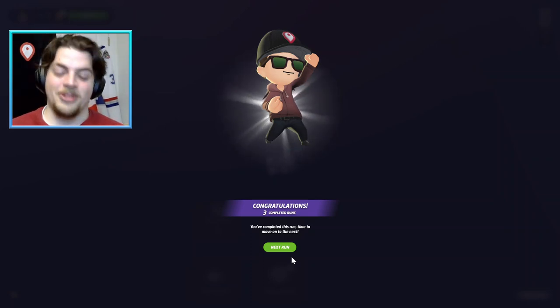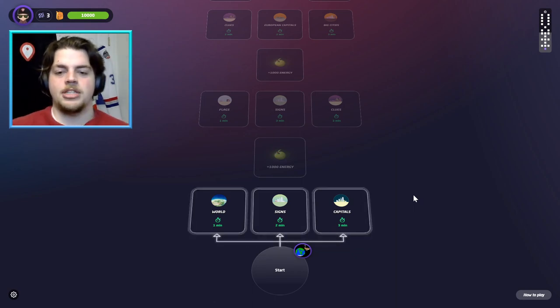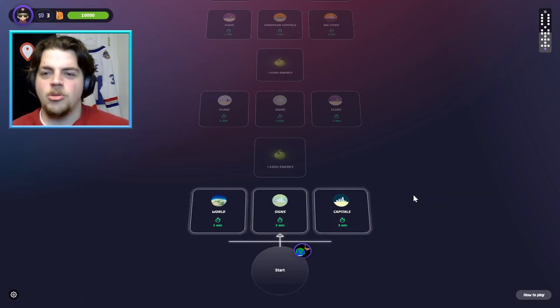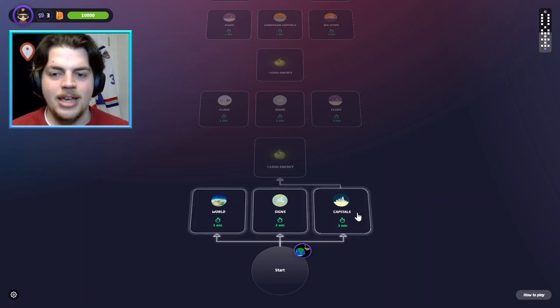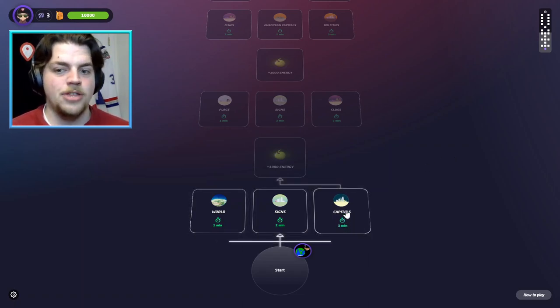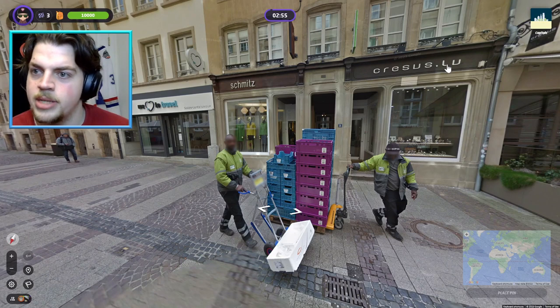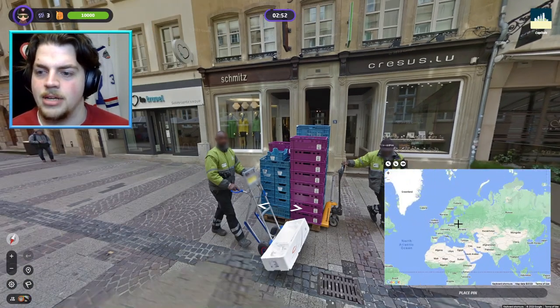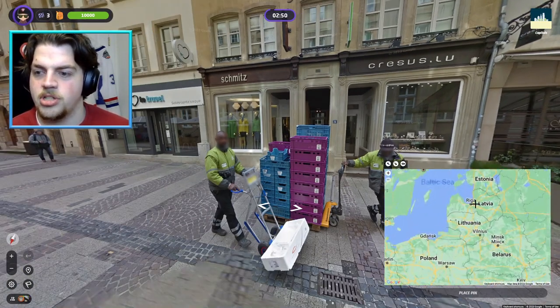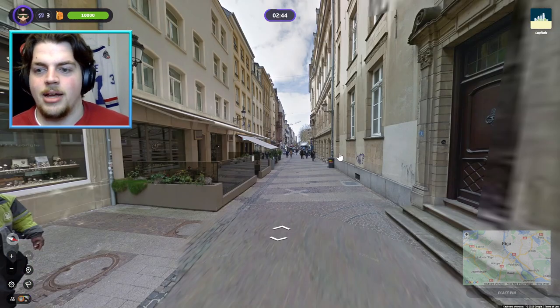Let's try and get one more map done before this video is over. This is an interesting choice - they only give you one minute on the world map. But no matter what we get a thousand energy back. I feel like capitals is a good choice because based on the surroundings you can usually make a decent guess, and we get three minutes. This is the safest choice, especially since we get a thousand energy after this. So let's get right into capitals. Schmitz.lv - so that's Latvia, I believe. We're just in Riga - let's pop in Riga.